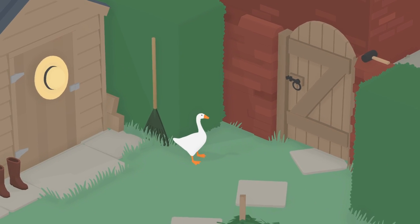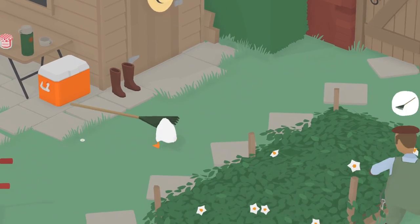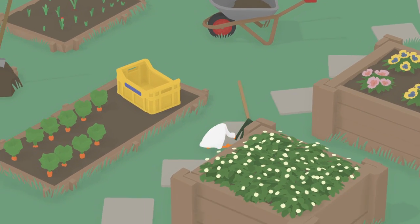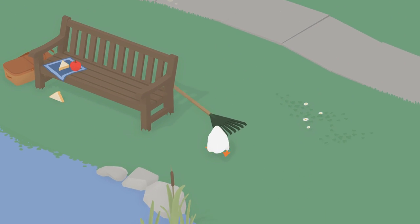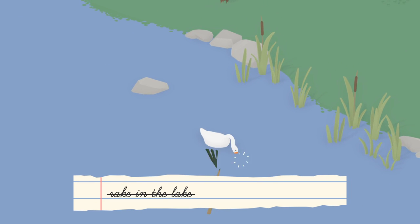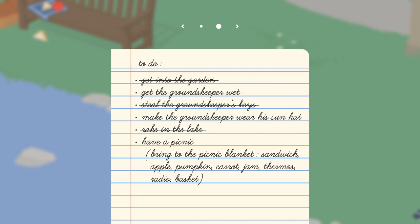Okay, here we go. Uh-oh, we gotta hurry. Go, go, go! Yeah, there we go. Okay, have a picnic — bring to the picnic blanket: sandwich, apple, pumpkin, carrot, jam, thermos, radio, and a basket.